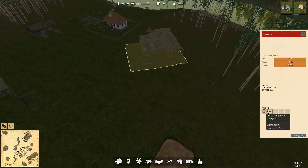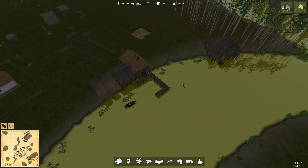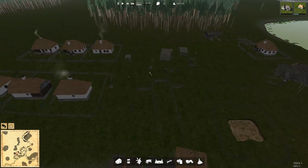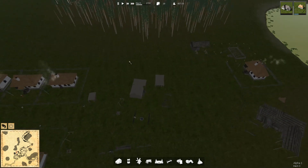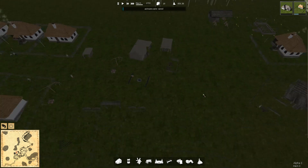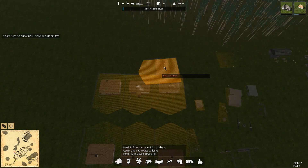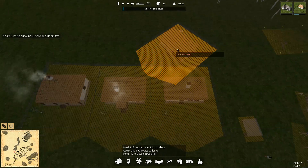Oh look at this, we have so much wood. He is already gathering some, and we are already hiring. So what we need to do this summer: definitely we have to make sure that the slaughterhouse is done quickly because we need nails. How many nails do we have left? We have 10 iron left which is pretty nice. And we need some more houses already.